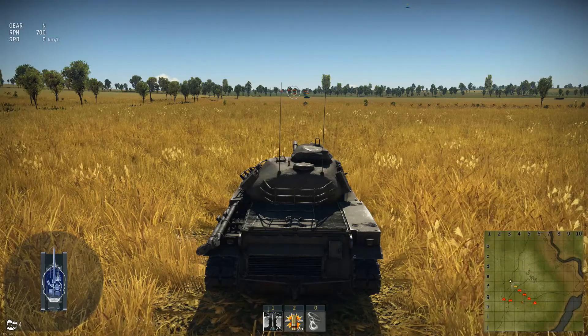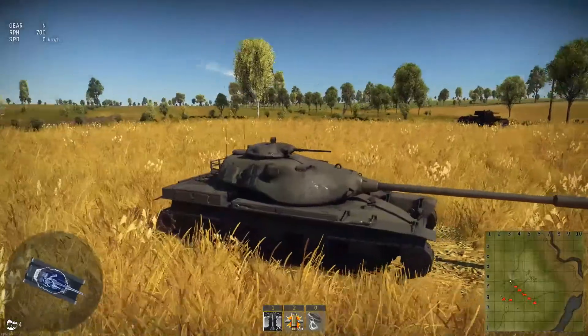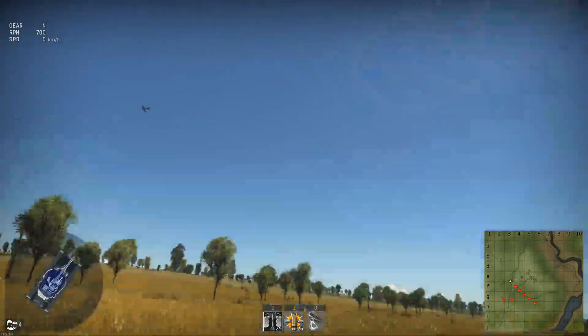Here we are in the test range — you can see how it looks outside the garage. It does look like a mini M103, so that could be one logic for placing it after the M103, but another logic is that we don't want to clutter up the Patton line anymore.